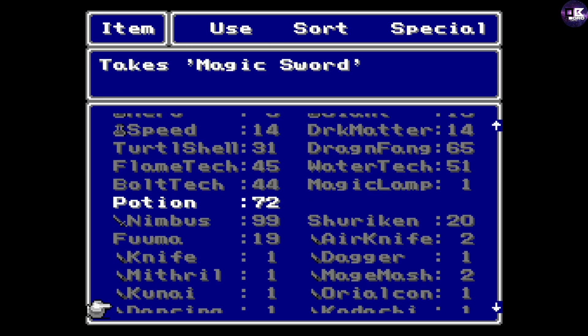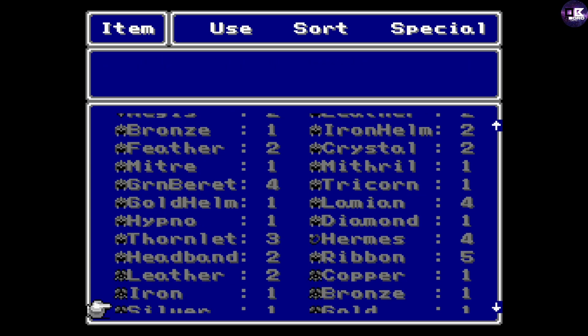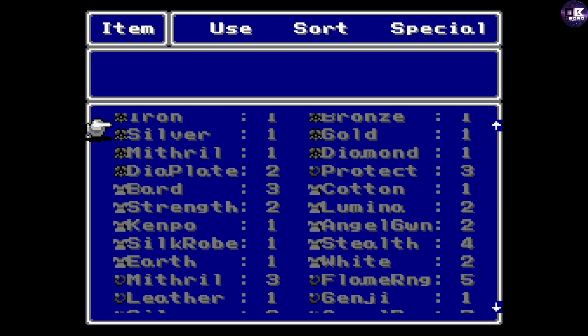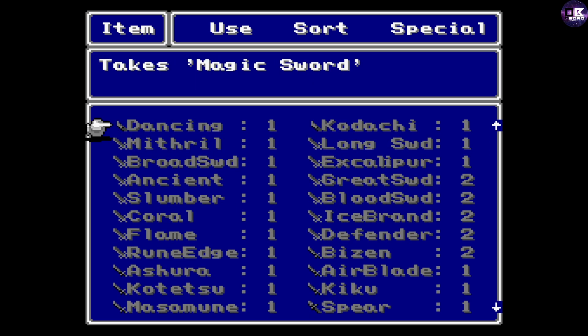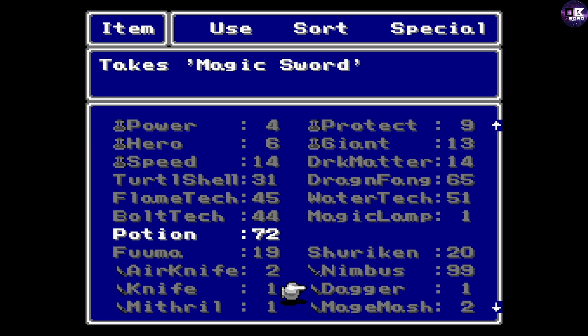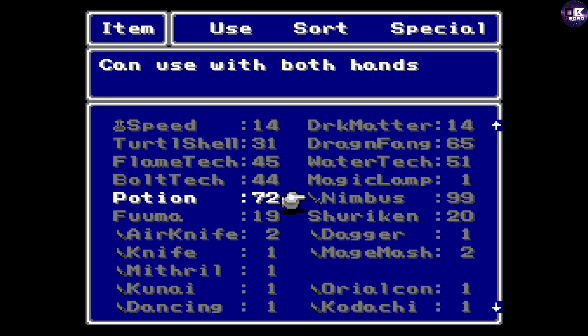I still keep it, right? If you move it, you lose it — that type of deal, right? Yeah, you move it, you lose it. Oh no — Nimbus is here. 99. There we go, everybody. 99 Nimbuses. You are now — Nimbus? Udakumo or —